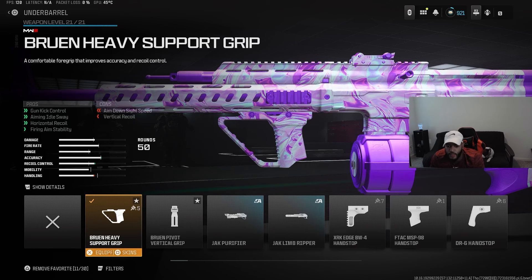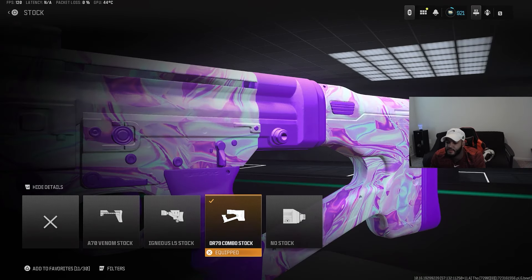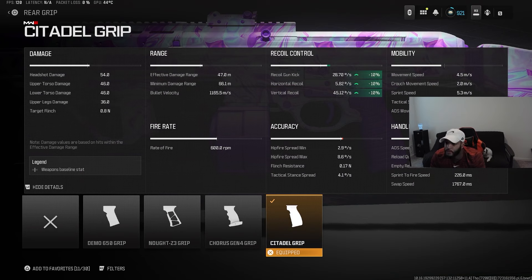Next you want to make sure you're using the DR-79 Combo Stock. If we look at the stats, we see this helps out the recoil gun kick by minus 21%, and the horizontal and vertical recoil control by minus 11%. This is a very important attachment to use. And then for the underbarrel we're going to use the Bruin Heavy Support Grip — this helps out the gun kick control, aiming out of sway, and horizontal recoil control.